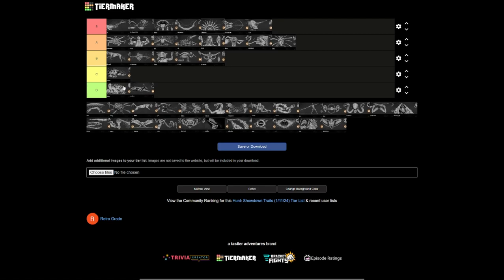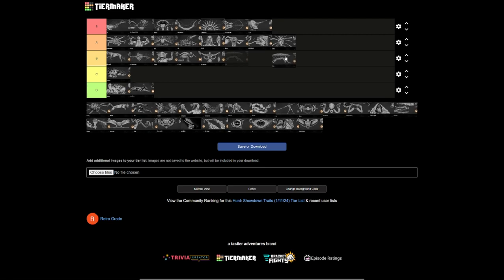Kiteskin used to be one of my S tier traits, but now I'm putting it in high B. It's a great trait — makes you take significantly less damage from falling. Way back in the day, Kiteskin used to be like 90% falling damage reduction, and now it's around 50%. Not as good as it used to be — B tier.